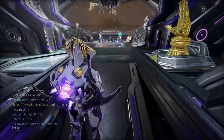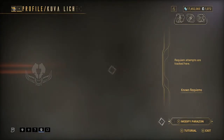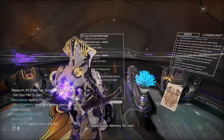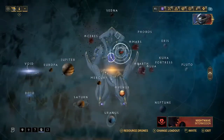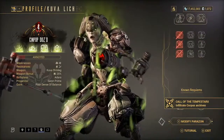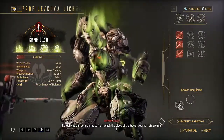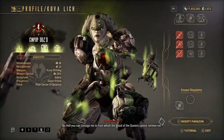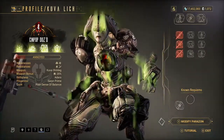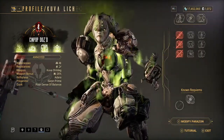Next we have Kuva Liches, which gets us into more end-game territory. You can get a Kuva Lich by going to the Sedna Exterminate — every time you run it a lich will pop up. The best weapons to look for are the Kuva Nukor, Kuva Brahma, and Kuva Comma, as these sell for a lot of platinum. Also pay attention to the frame you use, because it determines the element — for example, using Saryn gives toxic.